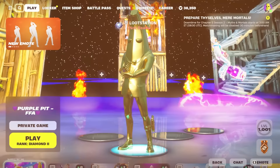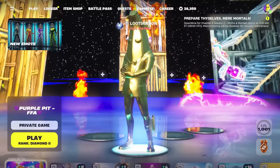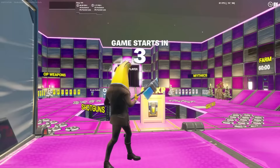Navigate up here and put in this map code, then click this map and make sure you enter a private game and click play. If you want to support me, make sure you use code lootyt — thank you so much to everybody who does use my code in the item shop.